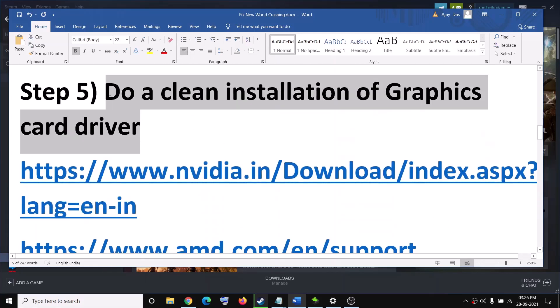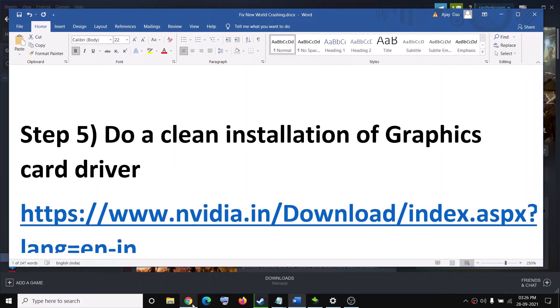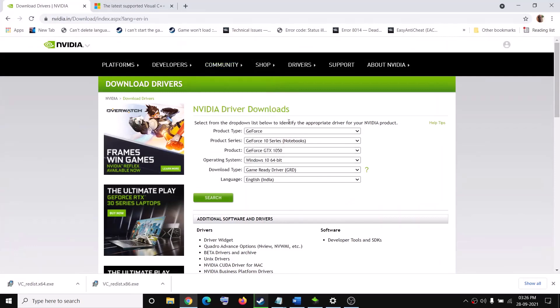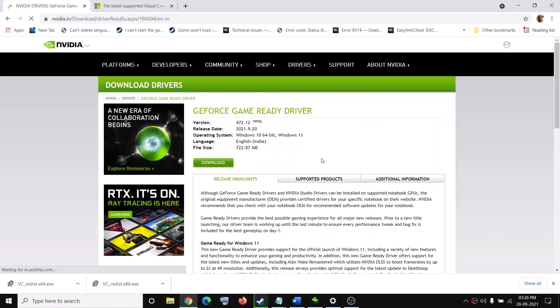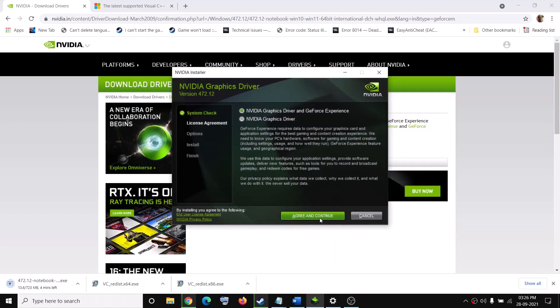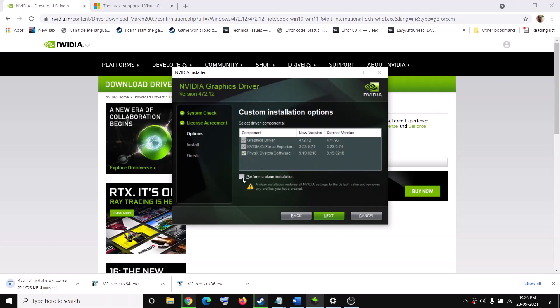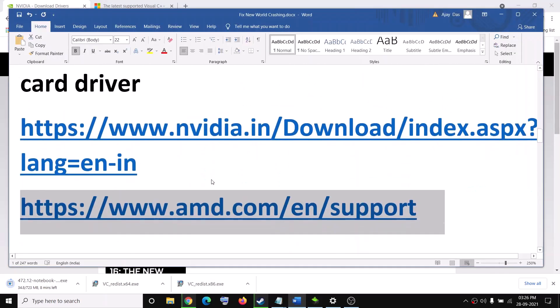The next step is to do a clean installation of your graphics driver. If you have an NVIDIA card go to the NVIDIA website; if you have AMD go to the AMD website. Select your graphics card and correct operating system, click Search, then Download. Once downloaded, run the installer, click Agree and Continue, select Custom, click Next, check 'Perform a clean installation,' click Next, and after installation restart your computer.